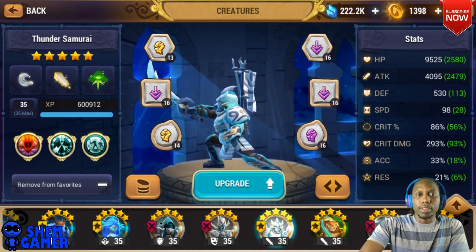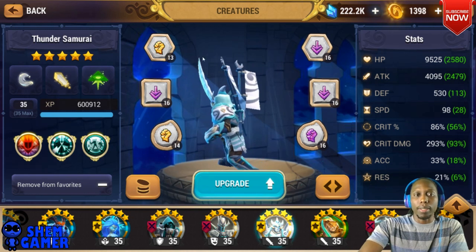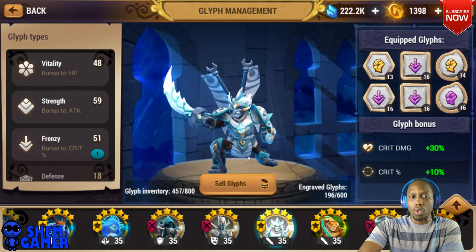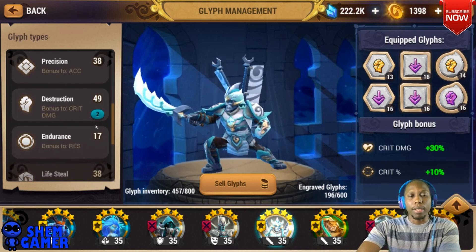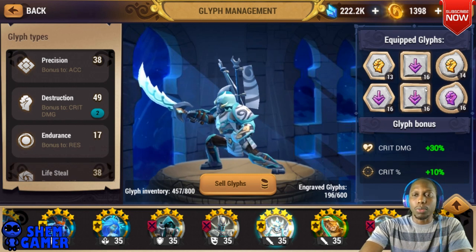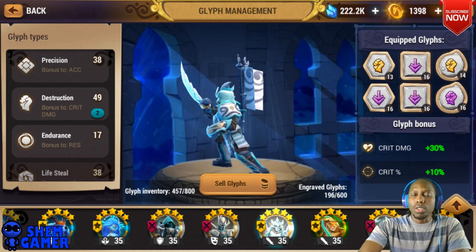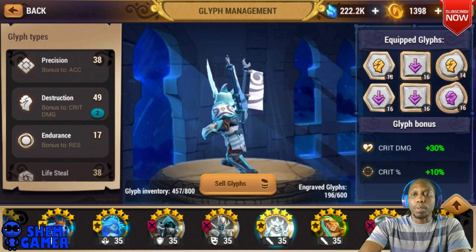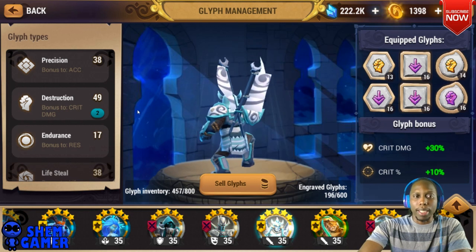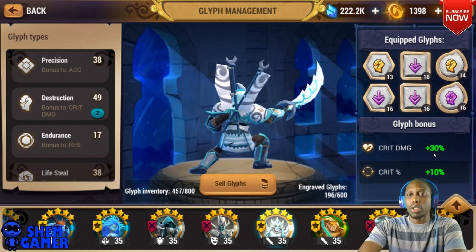So how to glyph — first of all, one of the best sets you can do is Frenzy. The Frenzy set will give you that crit rate that you need — 10% bonus crit rate — and being able to crit is very important. Then Destruction: this crit rate and Destruction combo will get you a large damage output. You get plus 30% crit damage from Destruction.